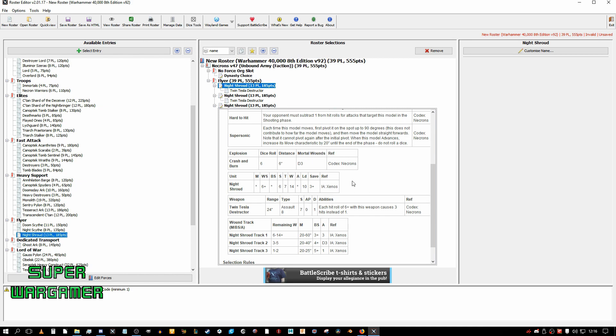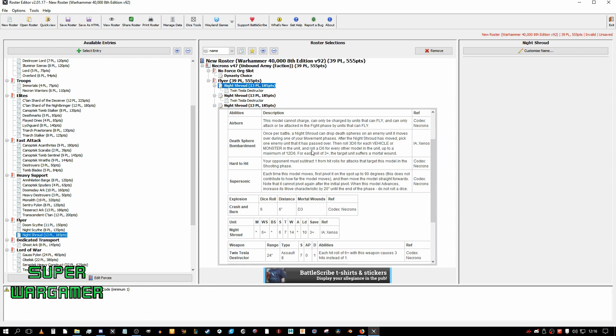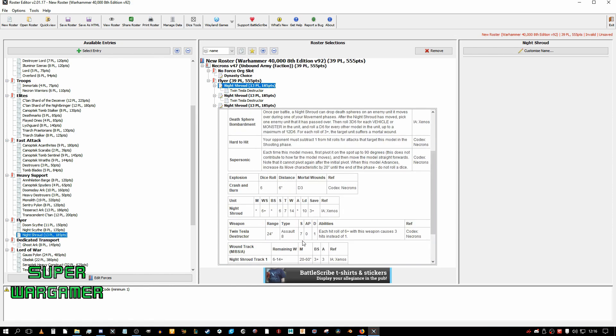For the points I think this is a better investment, because the Death Ray kind of sucks and if you take them you fall into the Sautekh Dynasty. I personally would rather take these, put them in the Mephrit Dynasty for the minus-1 AP Tesla, fly over a massive unit, and do 16 D6 Mortal Wounds on a 3-plus, then blast the big creatures with Assault 8 and follow up with some long-range weapons.